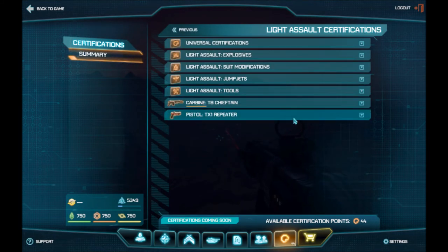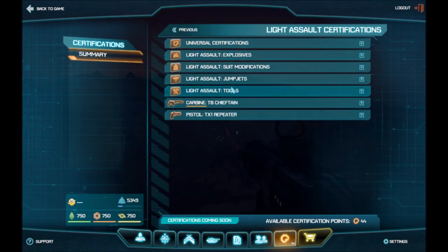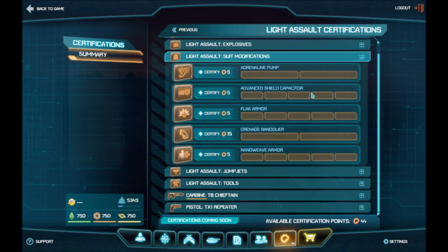Light assault — their whole class function is they have a jump jet that lets them get around, so they don't really get any secondary items other than their machine gun. They still get C4, smoke grenades, and flash grenades. Universals are all the same. They get increased sprint speed — it's kind of more like a Scout from Team Fortress in that regard.